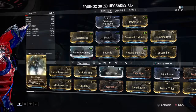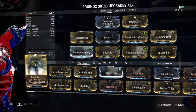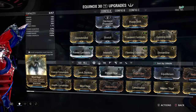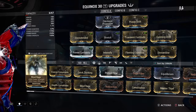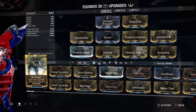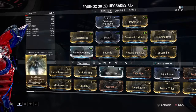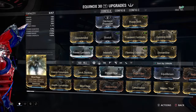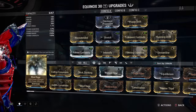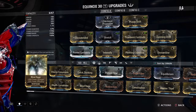We want to do crazy damage to the entire map for massive crowds — survival, defense, you name it. So we're going with max range and a decent bit of power strength. You don't need a crazy amount, but we always want as much as we can while keeping those other stats up. So we've got Intensify, Transient Fortitude, and Power Drift to get us up there.